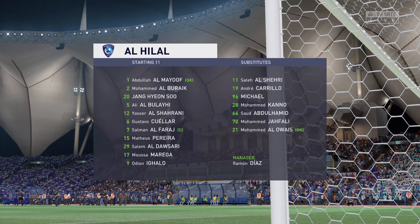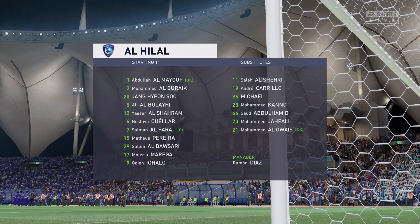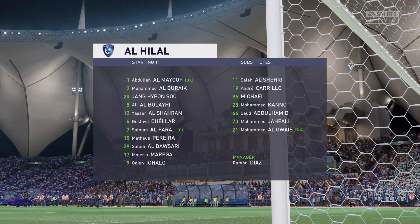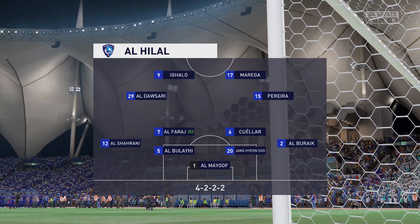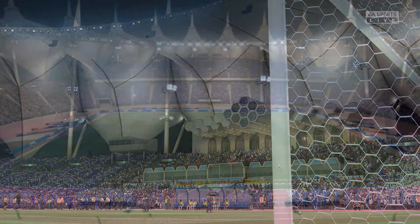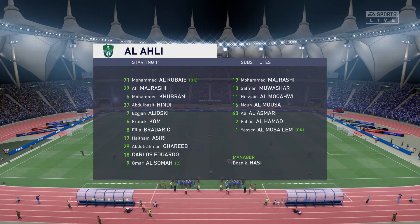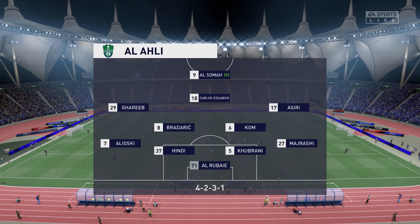Introducing the starting players for Al Hilal. This system gives them a good defensive base — a well-drilled back four, a solid midfield with wide players tucking in, and two forwards who can press the ball. But does it provide enough fluidity going forward? The visitors are starting with an attacking 4-5-1 formation, with three players in advance of two holding midfielders. It's important that the wide players come infield to join the centre forward at the right time.